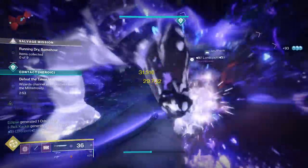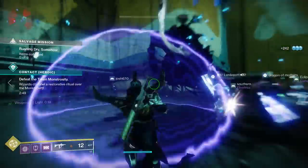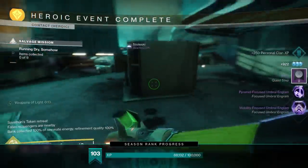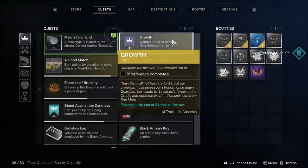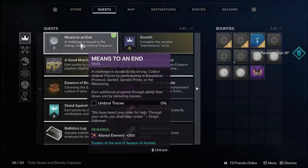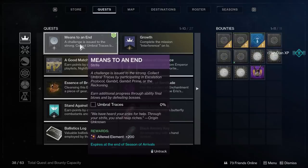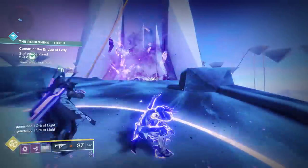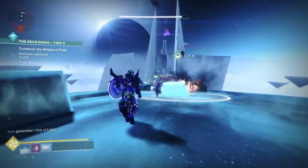And that next part is, as always, collecting Umbral Traces. Now, depending on how many you've done before, your step for this may be a little bit different in the activities you need to do, but this week it's to do the Escalation Protocol, Gambit or Gambit Prime, or the Reckoning. And keep in mind that with this step, there's always something else you can do to earn additional progress for Umbral Traces — this time it's through ability final blows and by defeating bosses.